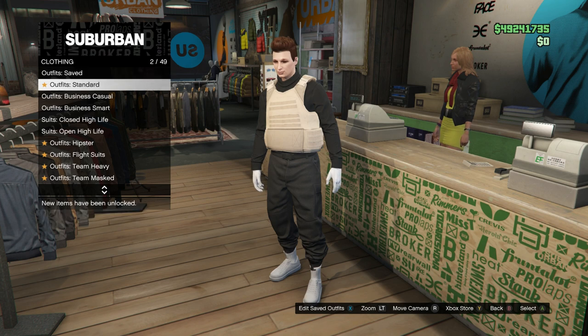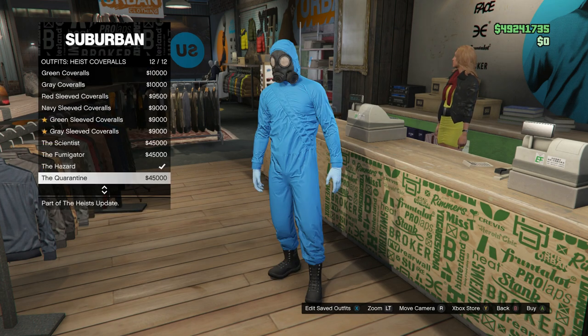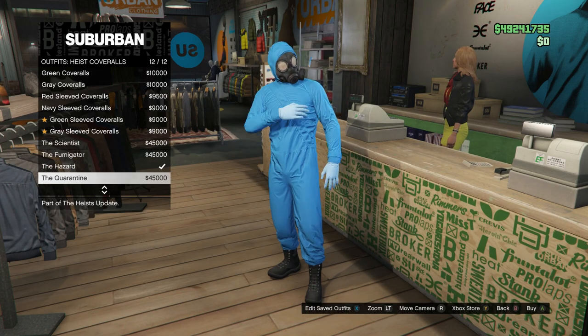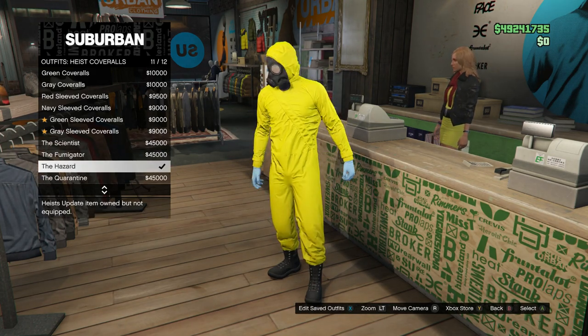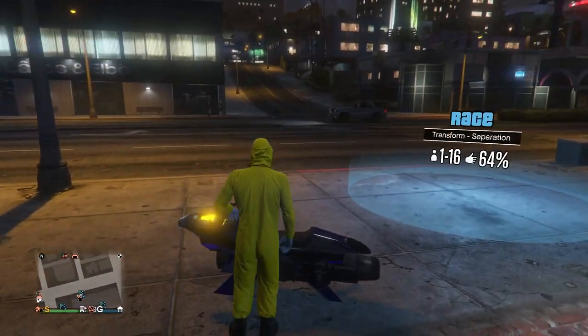Go ahead and name it and save it, then back out of this. In the outfit section, go all the way down until you see Heist Coveralls, then go all the way down to the last four options. Make sure you buy any one of the last four and equip it.